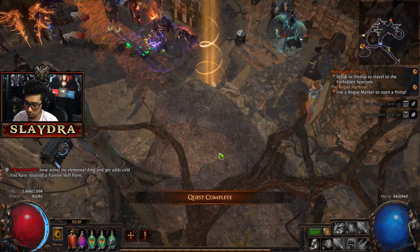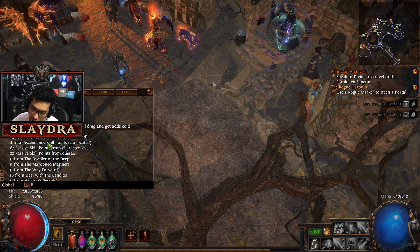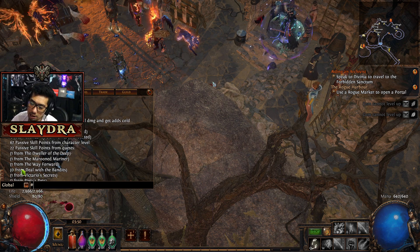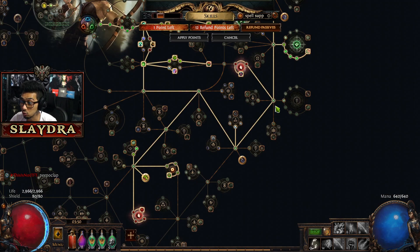One thing you want to do in the very beginning is type in slash passives. I've done every single one, and if you followed this as a full walkthrough, you've had every single one completed. The one exception is dealing with the bandits — we side with the Alira, so we don't get a skill point from that. That one actually gives you two.